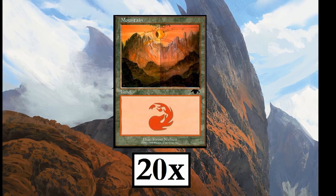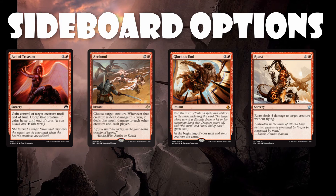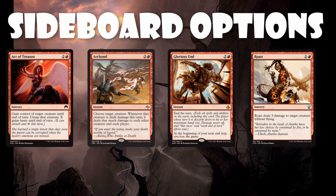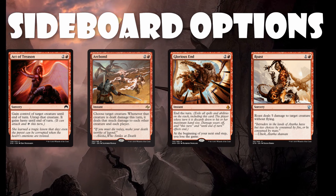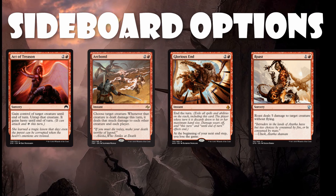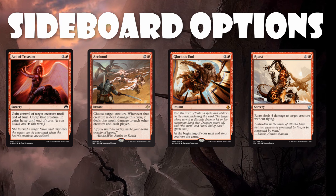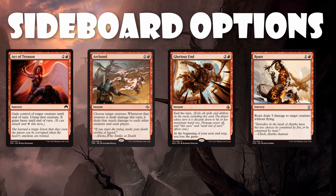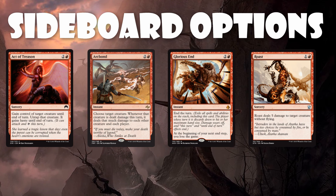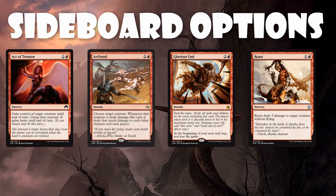For our mana base we just need 20 Mountains — that's it. For the sideboard, which can vary depending on your local meta, some good options include: Act of Treason to take their biggest creature and hit your opponent with it. Arc Bound is a really fun card that can either wipe the board or at the very least turn a loss into a draw. Glorious End is good for when you need a little extra to finish your opponent, and Roast is great for taking care of big creatures like Siege Rhino.